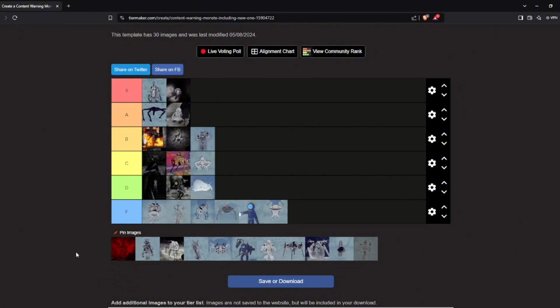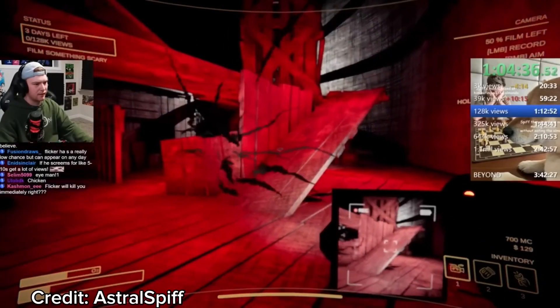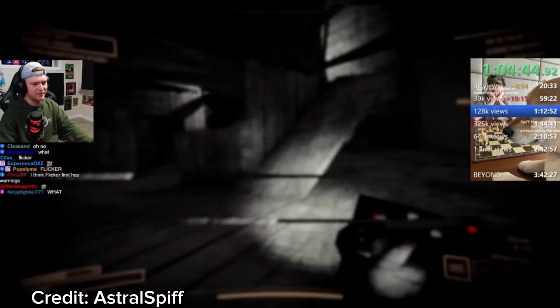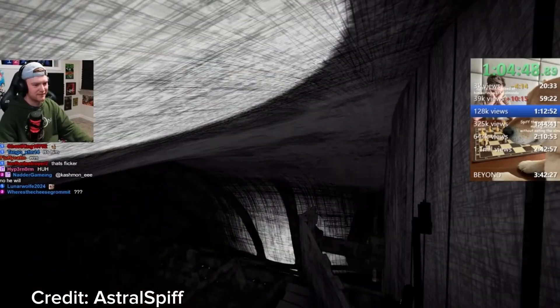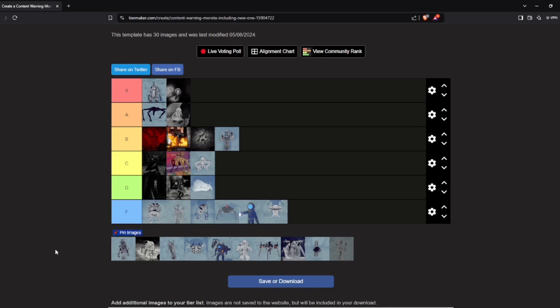Next up, Flicker — one of the least dangerous level three monsters. When he spawns he won't be visible — basically invisible — but you know he spawned because the lights will flicker with a weird sound effect. After a long time he will spawn a black hole that sucks you up, instantly killing you, and then he will show himself. He's basically a timer — when he shows himself you know you're dead. I'm putting him at the top of B tier because he doesn't spawn that often and you're usually fine during the whole run.